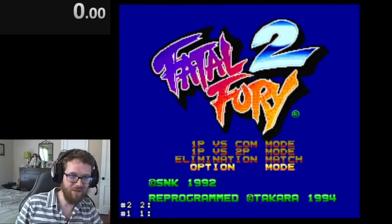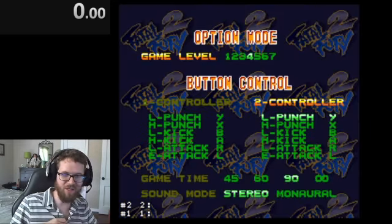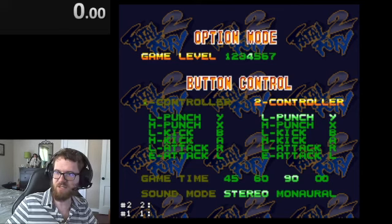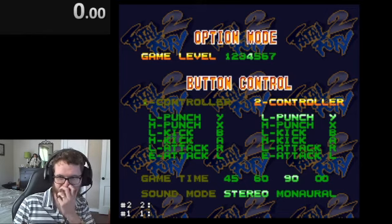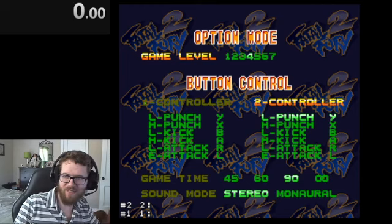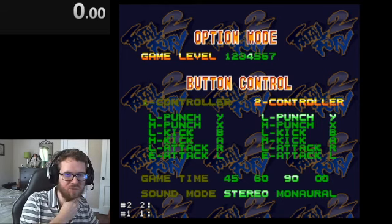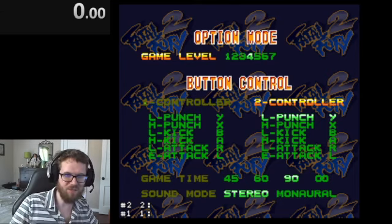Fatal Fury is a four-button fighting game in that there are light and heavy versions of both punch and kick. The four buttons are: light punch is Y, heavy punch is X, light kick is B, heavy kick is A. The lane attack is set to R — you'll really only use that if you see the enemy swap lanes, otherwise it won't be used. There's also a desperation attack button, but I do not use that.